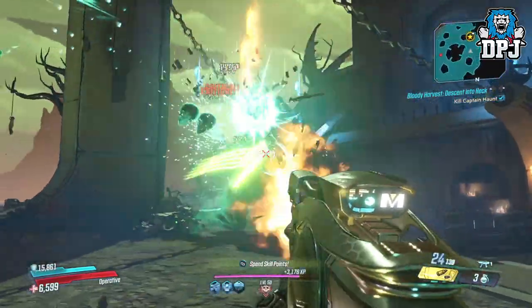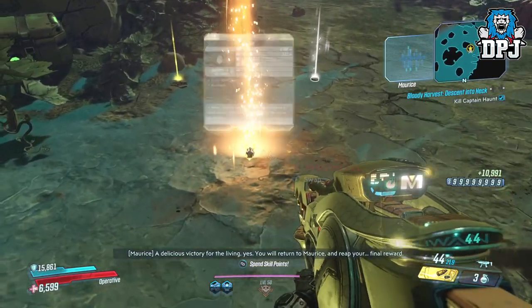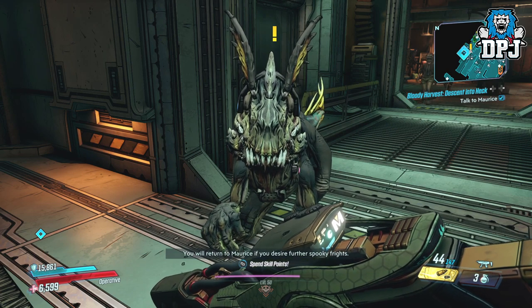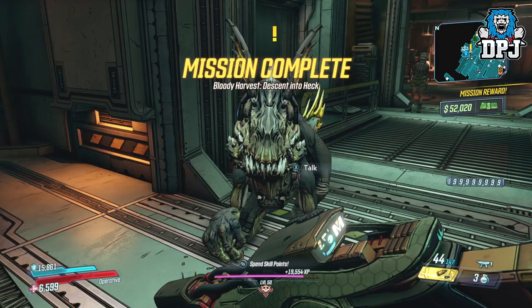Let me know down in the comments what he drops for you. After doing this you will then have to return to Maurice on Sanctuary, where the event opens up for you to move on, do other things, and earn that loot — basically completing the challenges seen within the Events tab.